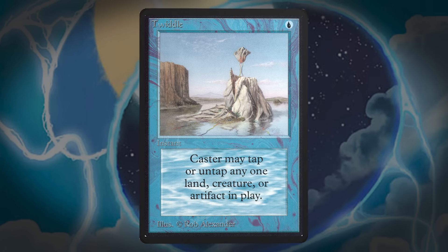Twiddle is a card from Magic's very first set that lets you tap or untap target artifact, creature, or land.